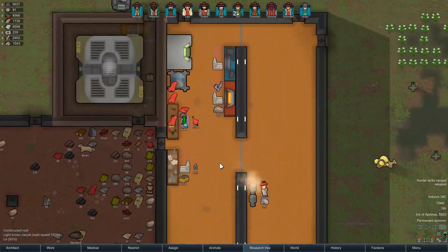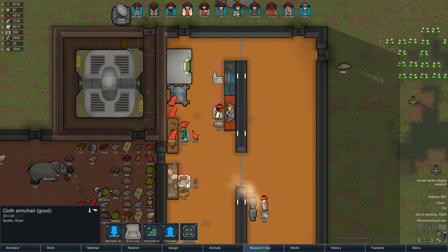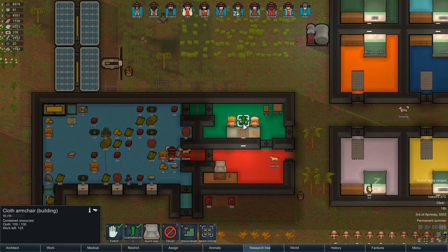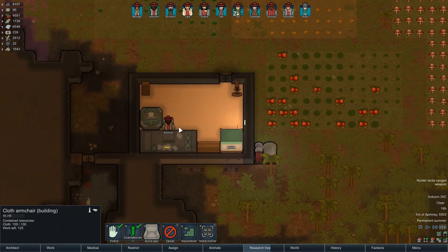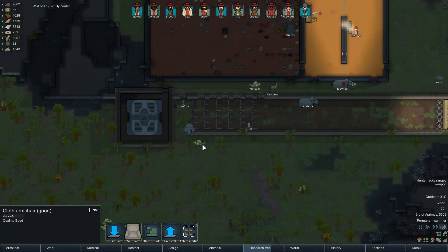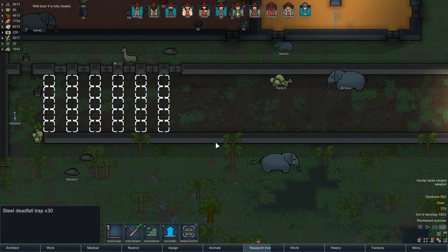Let's check out the rest of the chairs Blue Tricks made. That one's superior, that one's superior, that one's good - we'll deconstruct that one. We've got one over here that's good as well, so we'll deconstruct that one once we've got the others up and running. People are able to sit down and be a little bit comfy. Let's set all of the traps to auto-rearm.